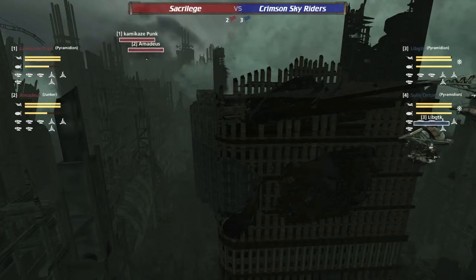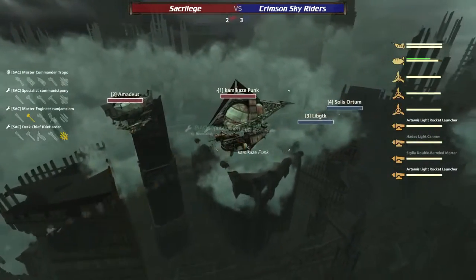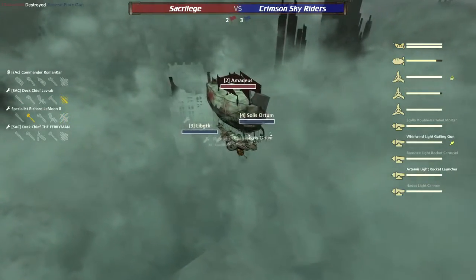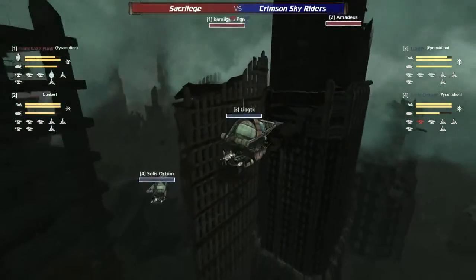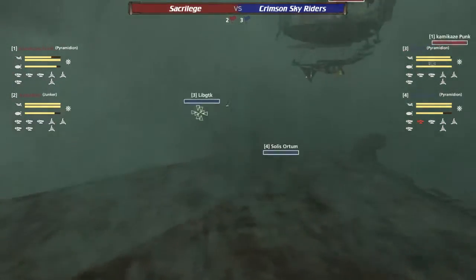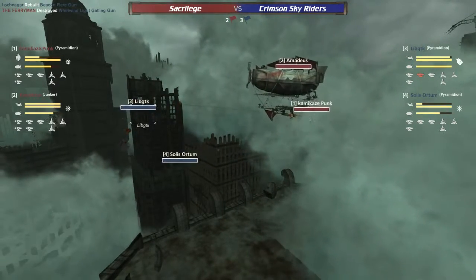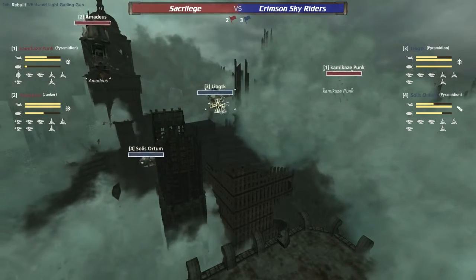Kamikaze Punk and Amadeus going over now, getting higher altitude and looking to arc those Hades shots down onto Solace Orton — and those Artemis as well. Crimson Sky Riders are getting suppressed here. Amadeus coming in with that gatling — Lib GTK into a building, trying for a really awkward engage. Lib GTK now under fire, Solace Orton trying to retreat. Kamikaze Punk taking a lot of fire, losing a lot of armor but barely managing to get out.